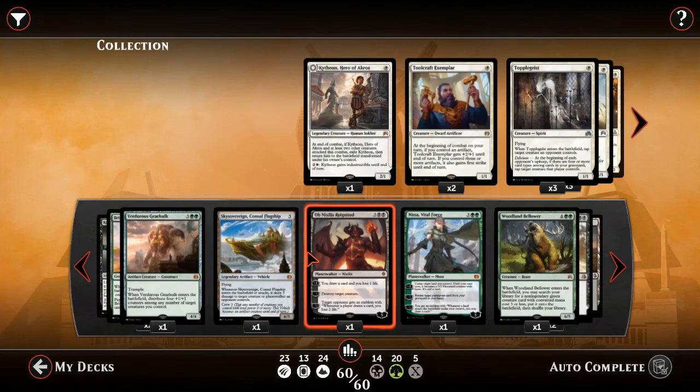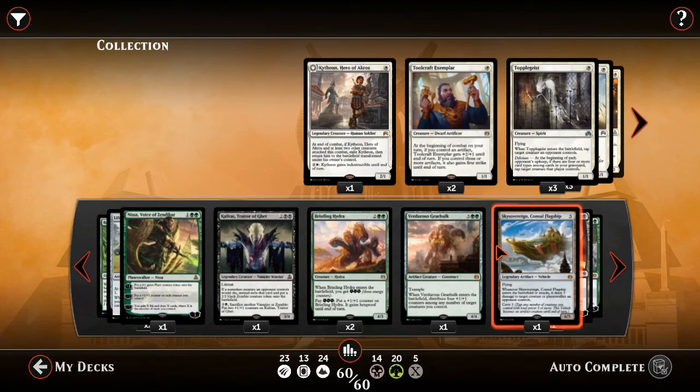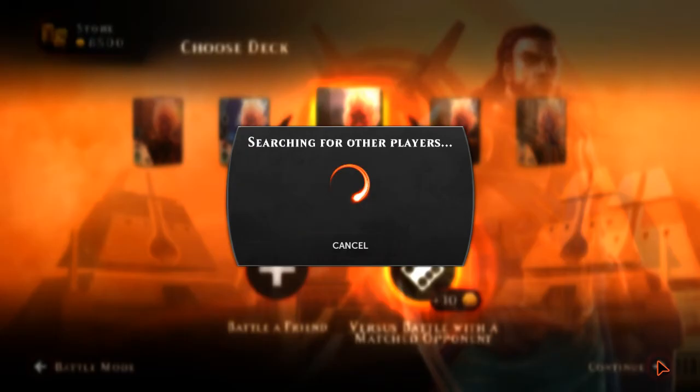I've seen decks like this with Blossoming Defense, but I think that's a band-aid in control matchups. Protecting your creatures against a deck with that much removal and sweepers is not the way to go — I'd rather just get more value off my creatures for casting them. There are other cards that didn't make the cut; feel free to tell me about them in the comments. But this is the version we're going with today. Monologue over — let's get to work.